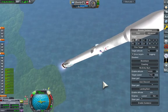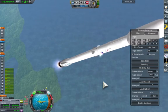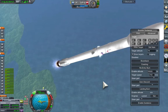But with a good few tweaks I finally got it working. Here's a flight from about 30km up. You can see they boost back and return to the launch site.